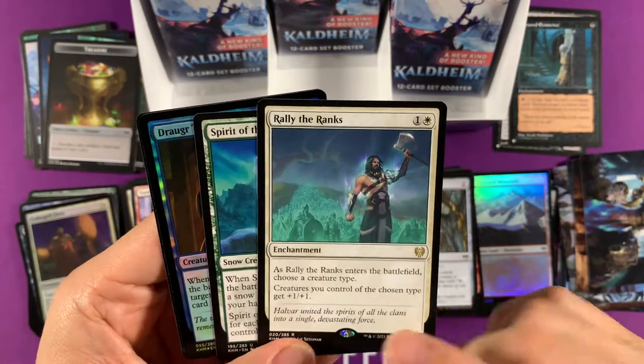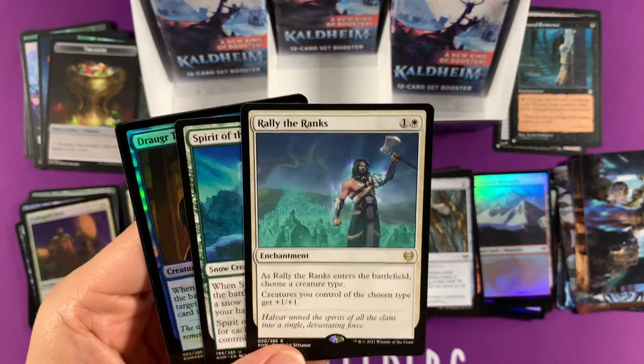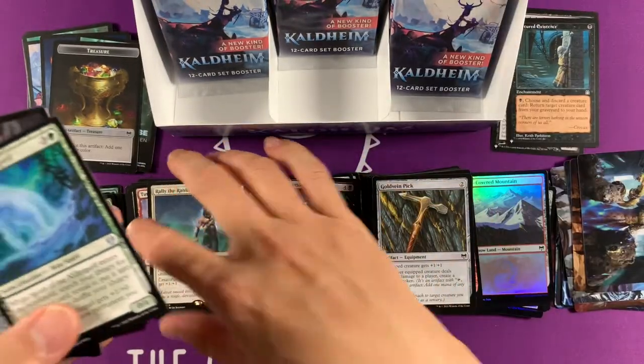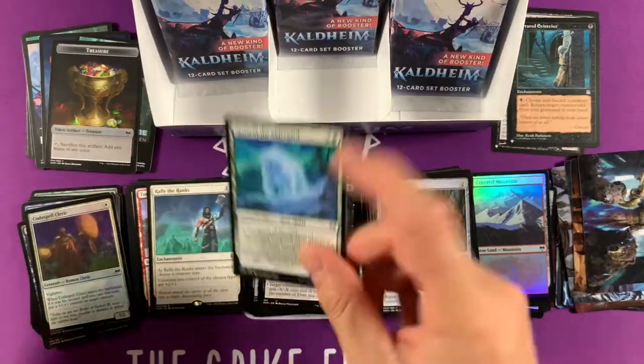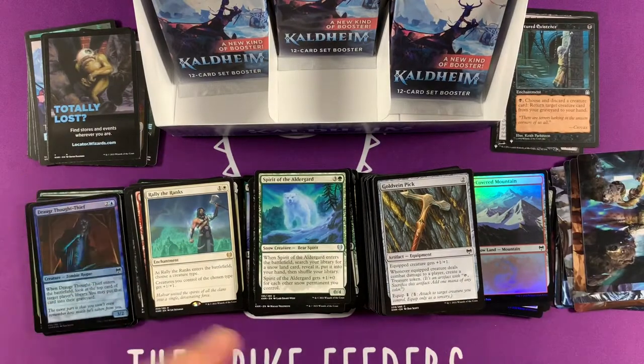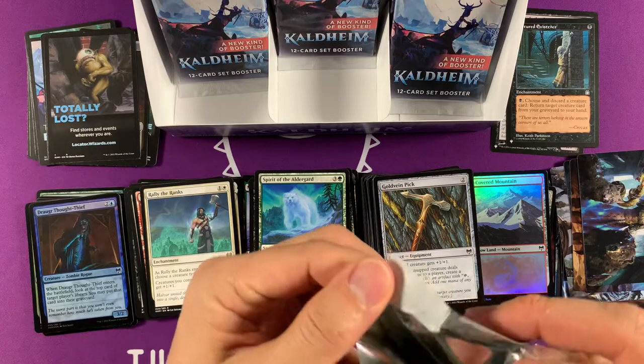Rally the Ranks — enters the battlefield, choose a creature type. Creatures of the chosen type get plus one plus one. I gotta put this in my Layla deck. This is like a really cheap anthem. Really good in your insane tribal decks — you could anthem it up.